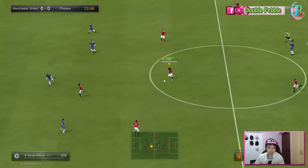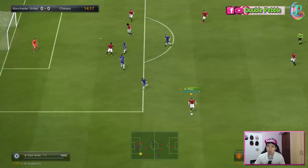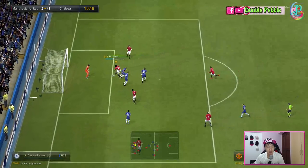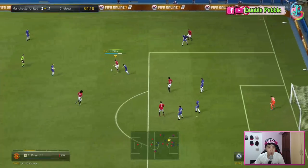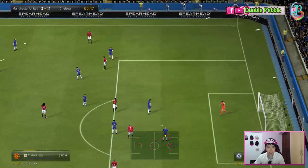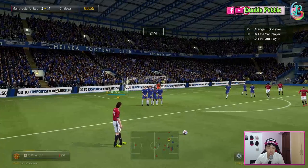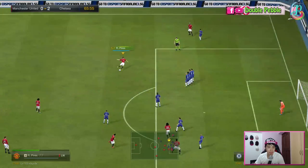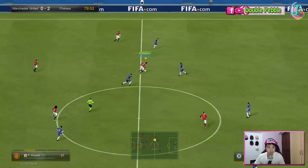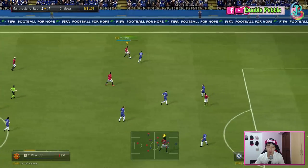Moving into the in-game analysis: the first thing I noticed when using Perez is that he feels like a more traditional winger. I don't watch much Arsenal from back in those days, but he seemed to prefer hugging the touchline rather than cutting inside. The standout quality is his agility — he is incredibly easy to control due to his high agility, slender build, dribbling, ball control, and balance. Moving around the pitch with him is a real breeze.